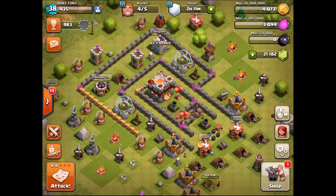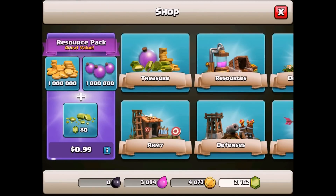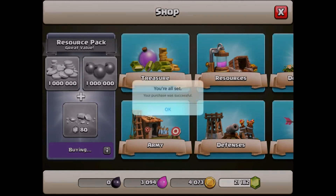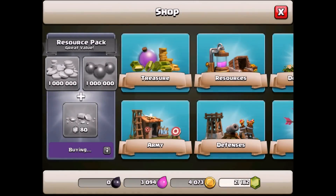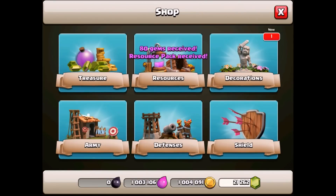So this is what we're going to do to begin with — this is basically the Town Hall 11 base. Let's just buy that resource pack. That just cost us 99 cents and we should have received 80 gems and of course 1 million gold and elixir. Don't forget if you do want to get yourself some free gems, there is a link down below in the description box — the first link will take you over to a site called Cash Fraps where you can get some free points using that code and then exchange the points for gems.